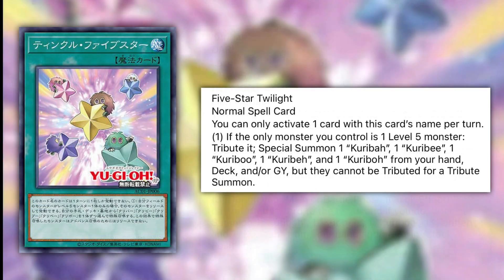The last card is 5 Star Twilight — a normal spell card. You can only activate one copy per turn. If the only monster you control is one Level 5 monster, tribute it to special summon one each of Kuribah, Kuribi, Kuribu, Kuribo, and one Kuriboh from your hand, deck, and/or graveyard, but they cannot be tributed for a tribute summon. This card is ridiculous. If you tribute any Level 5 monster, you get to summon five Level 1 monsters unrestricted for Link or Xyz summoning — you just cannot tribute them. You could set up some really cool Link boards or go into the new Lyrilusc Xyz monster that can potentially bounce up to five of your opponent's monsters every time they summon. This card is just insane. I can't see it being run outside a dedicated engine, but summoning from hand, deck, and graveyard is really cool.